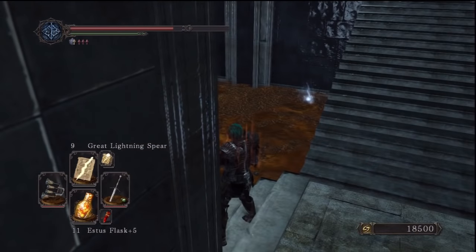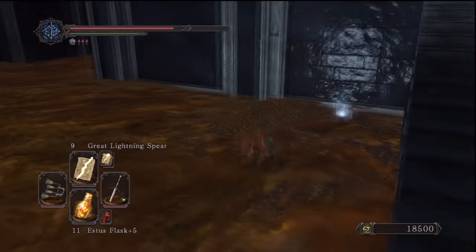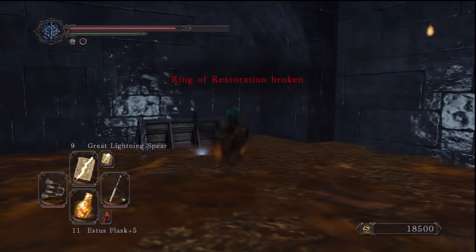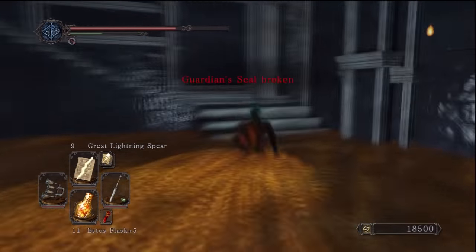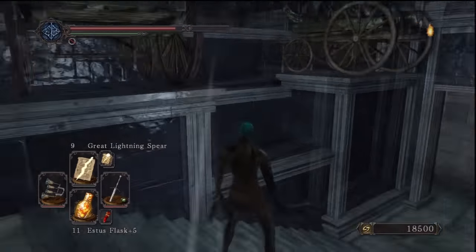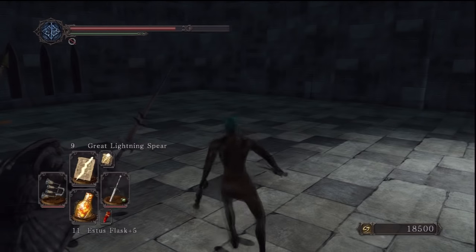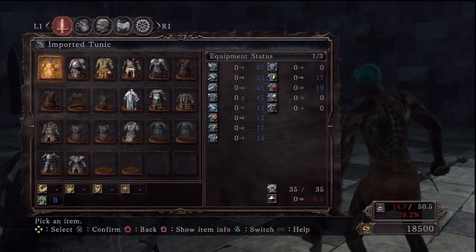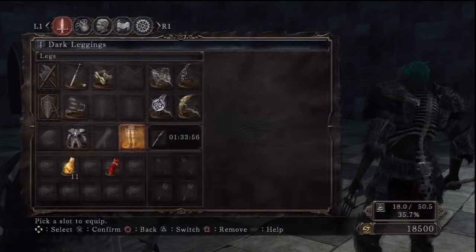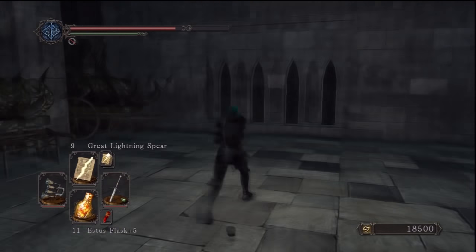Once you get up the stairs, we're going to come to this area with corrosive stuff on. Make sure you take off your armour and rings — I kind of just rush through the levels without thinking sometimes, especially when I'm recording, and completely forgot to take my rings off like a complete idiot. So just make sure you don't make that mistake. I do take my armour off, but it didn't really help much. Get the item down there, and there's also a chest at the end which is corrosive urns — if you really think that's worth it. It's a dead end, so you're going to have to make your way all the way back.